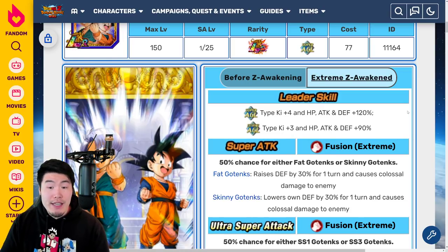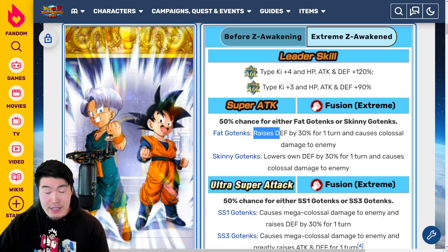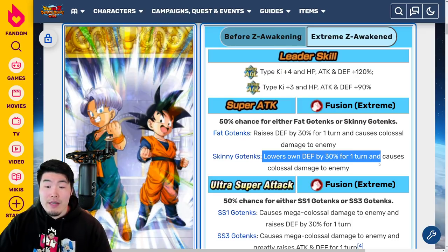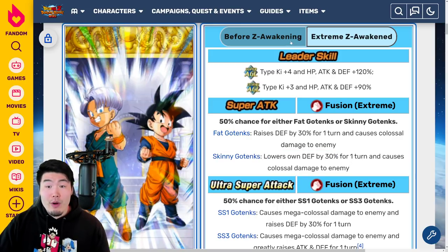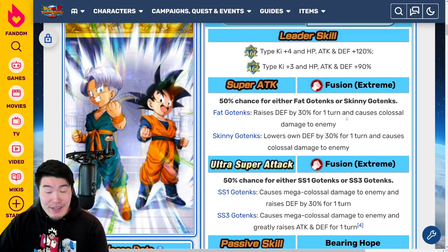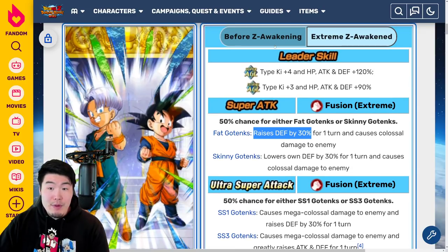Now with the Extreme Z Awakening, that's still the case but with less variance. The leader skill is Super AGL Type Ki plus 4, HP Attack and Defense plus 120%, or Extreme AGL Type Ki plus 3, HP Attack and Defense plus 90%. The 12-ki Super Attack is still a 50% chance for Fat Gotenks or Skinny Gotenks, but their effects are slightly different. Fat Gotenks now raises Defense by 30% for one turn and causes Colossal Damage, while Skinny Gotenks lowers own Defense by 30% for one turn and causes Colossal Damage. So you do want the Fat Gotenks — it used to lower Attack and Defense, now it just lowers Defense, so it's not as negative. And when you get Fat Gotenks you're actually getting more Defense.